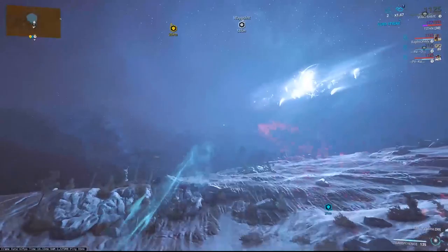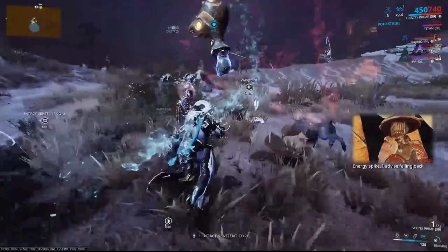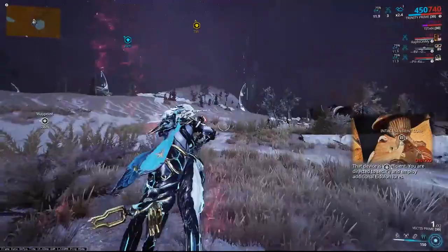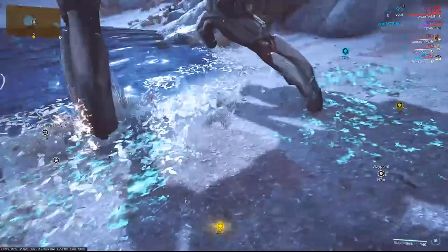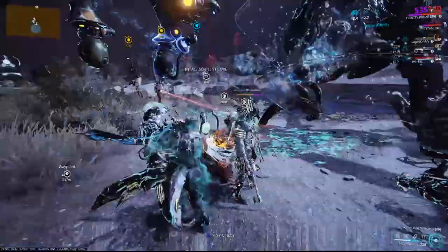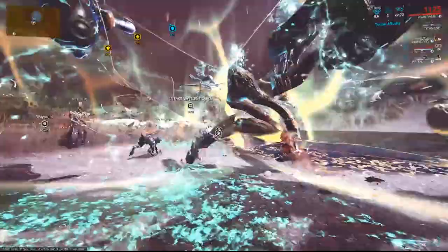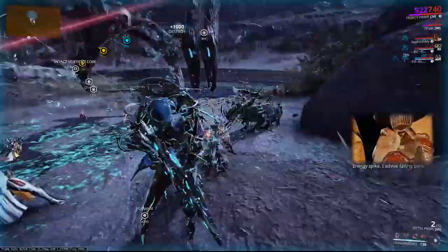Grab a wisp and then we're going to take down the shield. We're going to hold our lure for the Chroma and go grab him another lure — you can do this whenever you want for the second one. Make sure you make it back in time though — I was very close there because I left it a bit late to leave. Now we're going to do one more shield here, and after that we're going to go ahead and collect the rest of our lures.